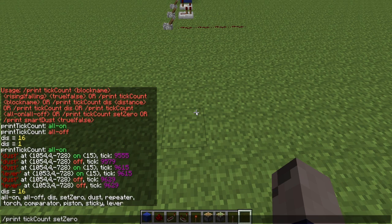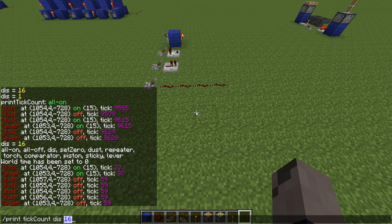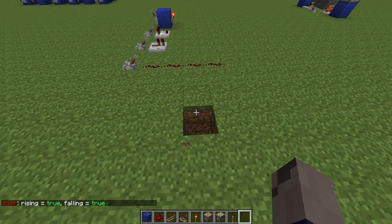We can also set the tick speed or set the tick count back to zero, at which point the world tick count resets. We can also set individually for each type of block: dust, repeater, torch, comparator, piston, and sticky piston — though I haven't actually implemented the piston and sticky piston yet; I might do that in the future. The infrastructure is there, just not done for the actual blocks. Also lever. For each of these we can control both the rising and falling edges — rising is when it turns on, falling is when it turns off — and we can set each of those to true or false. We can also just print, for example, lever, and it will tell us both the rising and falling attributes of lever.